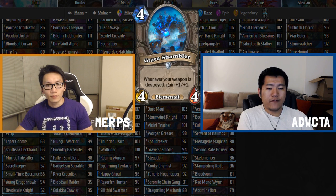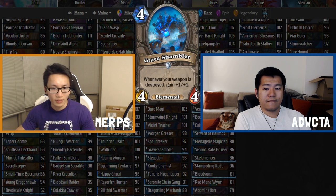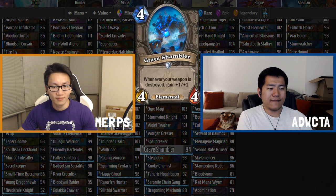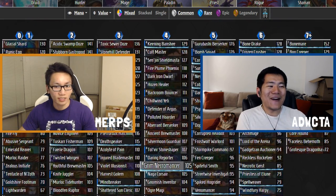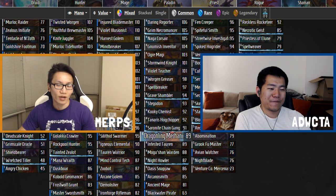Next card: Grave Shambler — four mana 4/4 elemental, whenever your weapon is destroyed gain +1/+1. It'll have slightly different scores in different classes, but looking at it as a neutral, it's a four mana 4/4 elemental with no particular upside in most cases. It is a 94, and that kind of sums it up. Also, Kooky Chemist's score is wrong right now — and Gurubashi Berserker is bugged as the 'best card in the game,' which is being fixed.